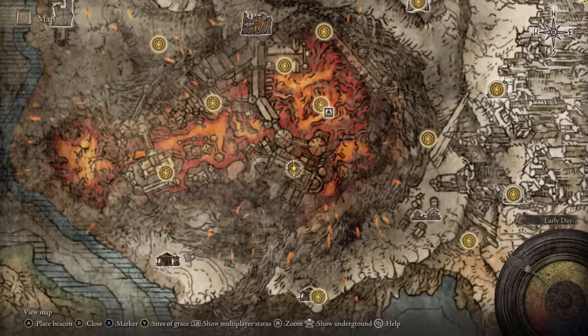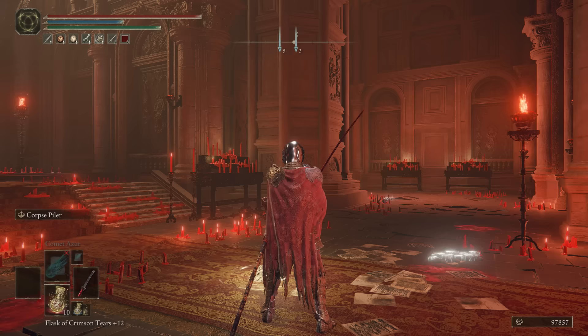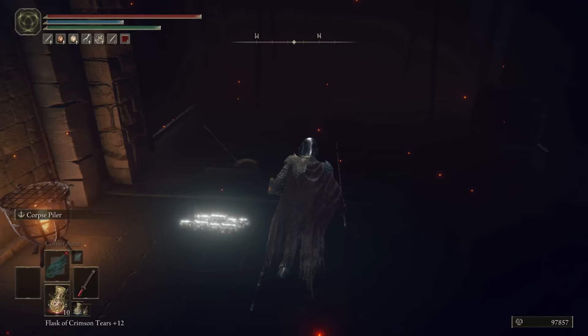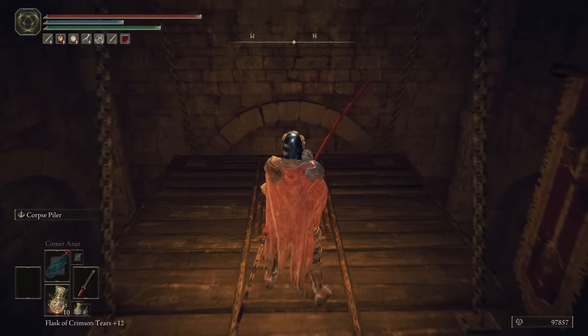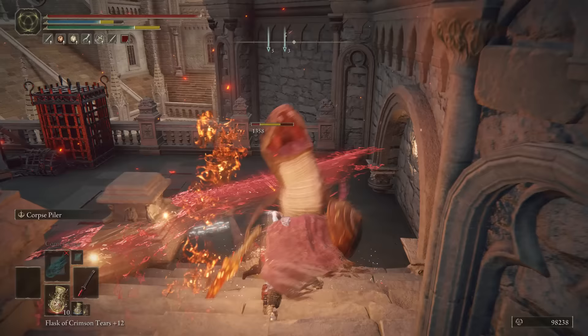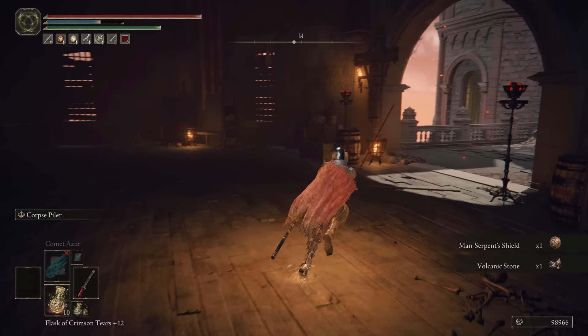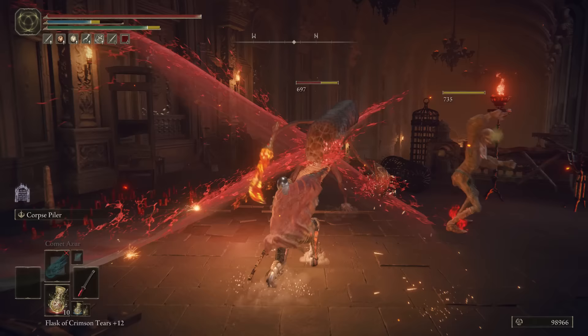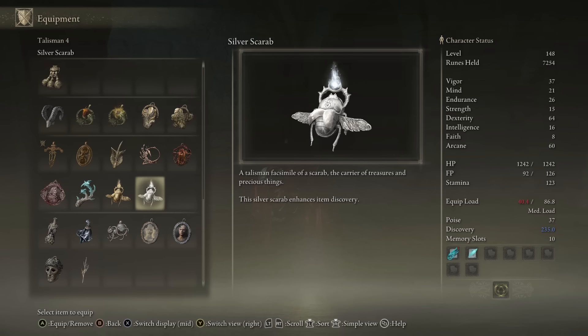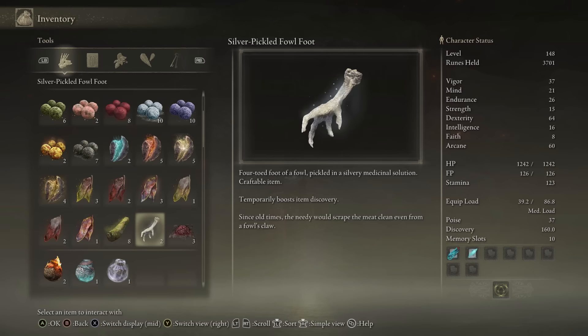First, head to the Temple of Eiglay site of grace, then head into the elevator. Kill the annoying enemy on your left, then head right and kill the first snake dude. If this one doesn't drop the Magma Blade, follow this route and kill the second snake dude at the end of the corridor. Repeat this short farming run until you've got the blade. To increase your chances, use the Silver Scarab Talisman, Silver Tear Mask, and Silver Pickled Fowl Foot.